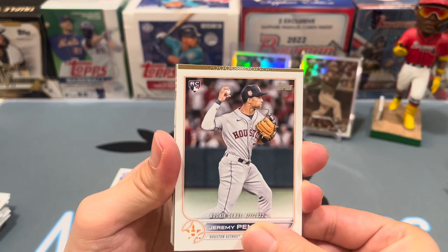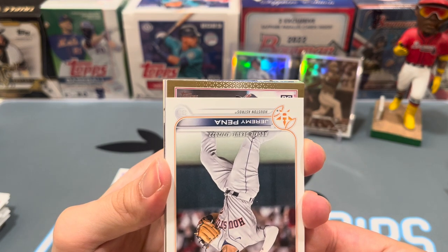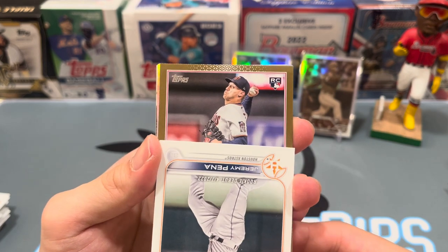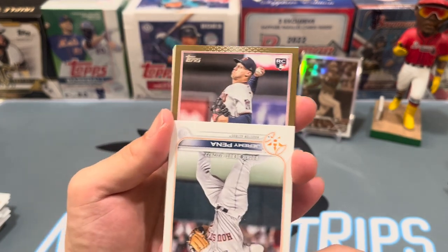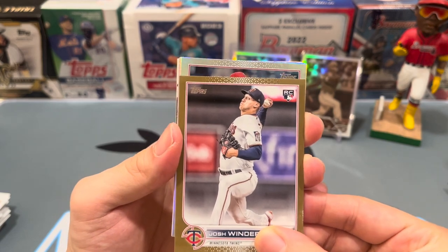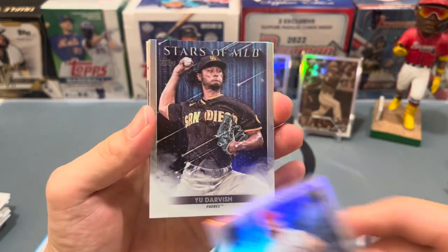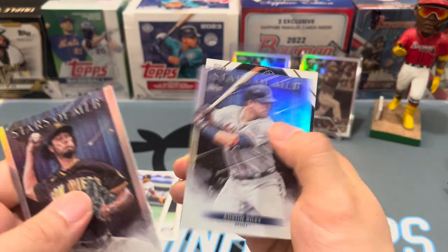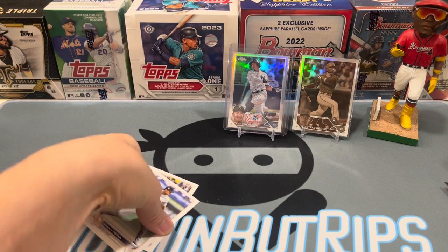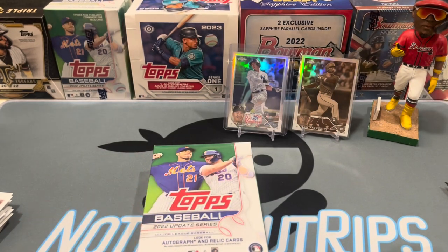First up we got a gold — it's a rookie, looks like a pitcher. Oh man, it's Josh Winder — pulled him so many times. Right behind it a rainbow foil as well, Michael Lorenzen, and our Stars of MLB insert — Darvish, Bruján, Torkelson, Riley, Buster Posey, and Jeremy Peña 1987. Not the greatest on that one.